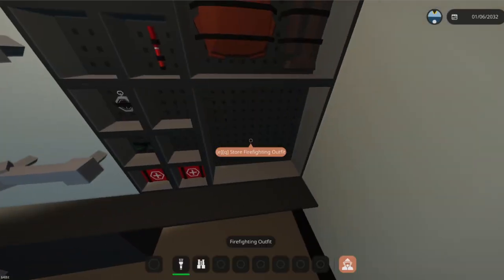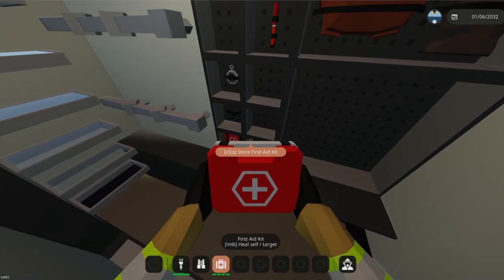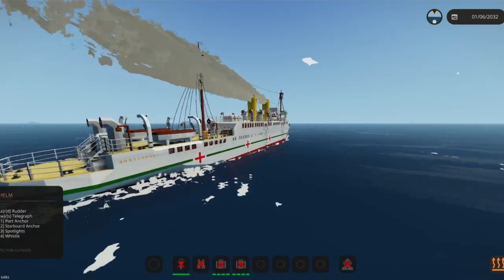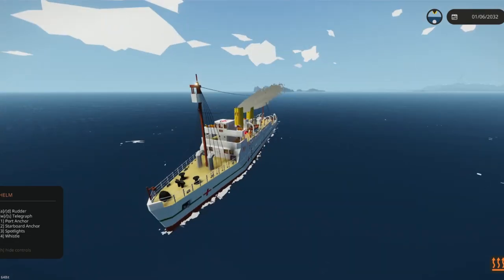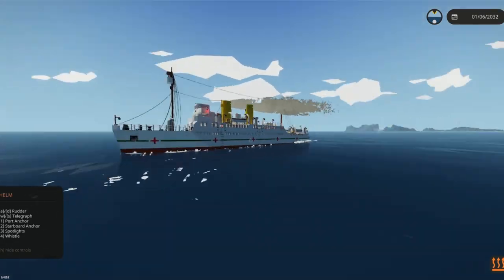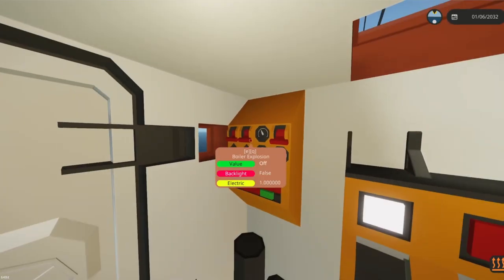No actual storage though. Another sick bay, and of course a bunch of cabins. We have another storage area — grab this firefighting outfit while we're here, just in case. That's the interior. We're decently far out, so no better time than now to start the sink.